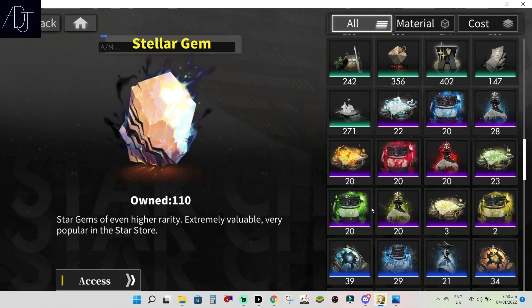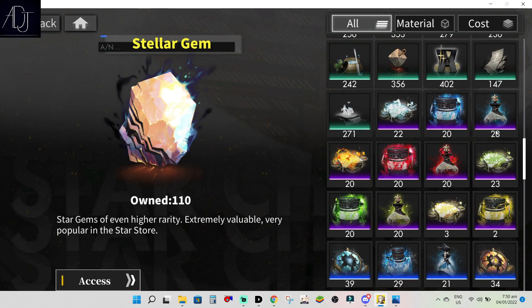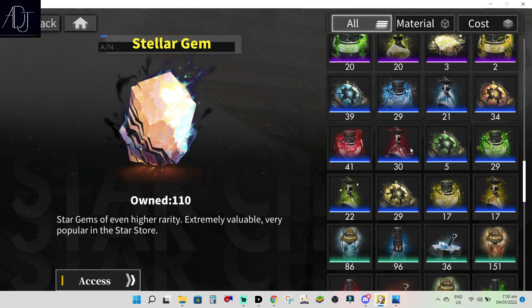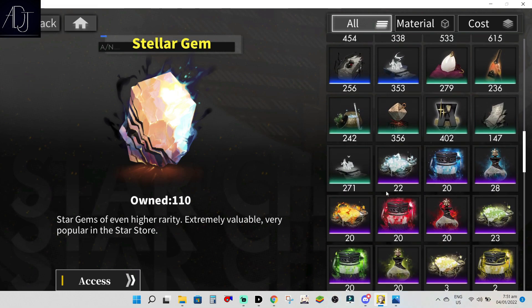Next tip: farm essential materials for each element. Mostly aim to have 20 pieces of each tier of materials, since we don't know which essential materials each unit is going to be using, so it is safe to just farm every tier mat. As you can see here I have 22, 20, 28, 20, 20, 23, 20, 20 — because these tier essential materials usually take 20 each from Ascension 2 to Ascension 3. The best way to farm these is by crafting them in the Workshop, not farming them directly — that is the most efficient method.